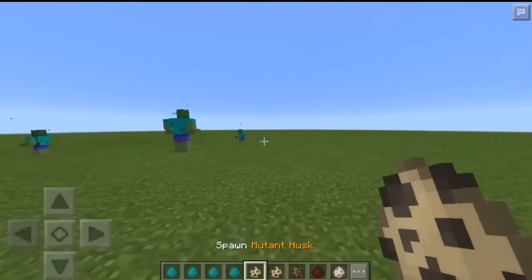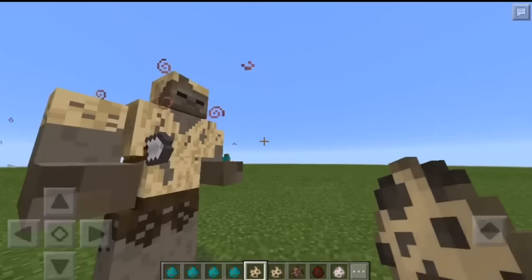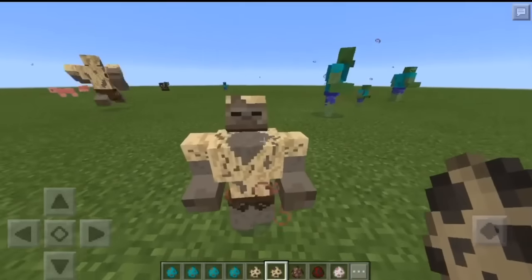Now let's get into the husk. The husk are pretty cool - they're exactly the same but I think it's pretty cool how they added them with the new update. This one has a weapon. And then also we have the baby one right there.